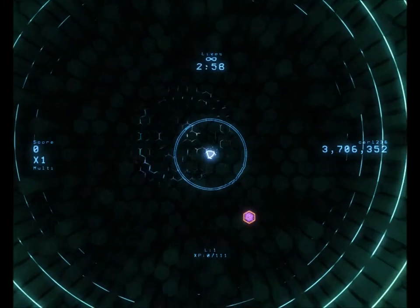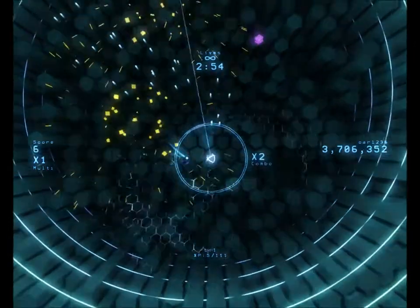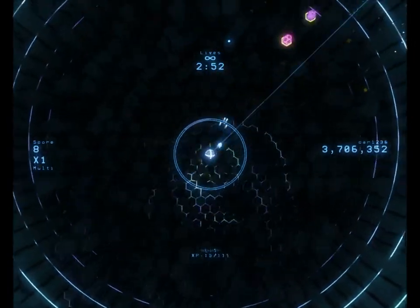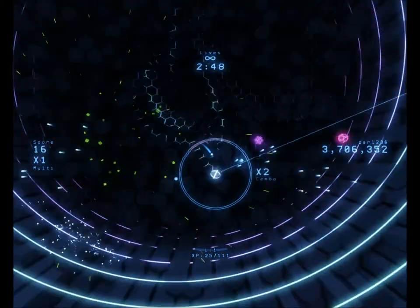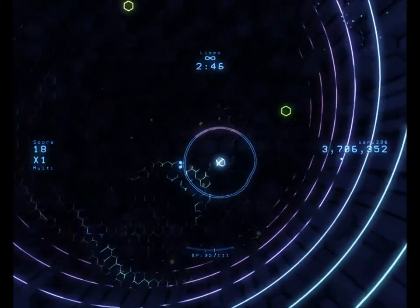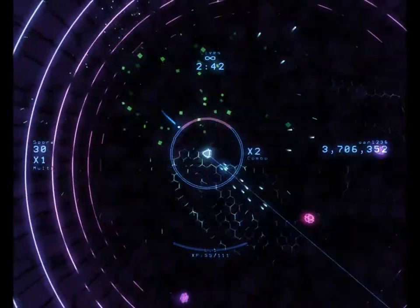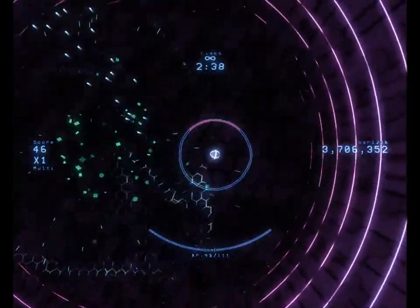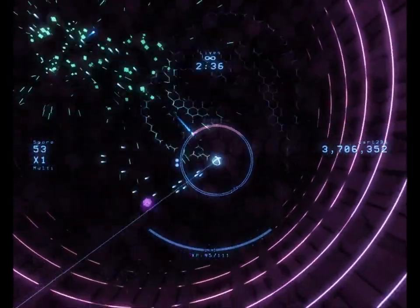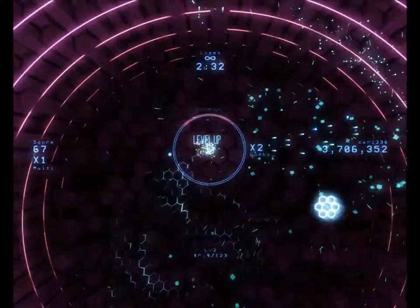Why don't we just get it started? So, you just roll around as this little ball, shooting at other balls. You aim with the right joystick and you move with the left joystick. I've seen that the more you move, the more score you get. So the best thing to do is to keep on the move and just shoot anything else that moves.